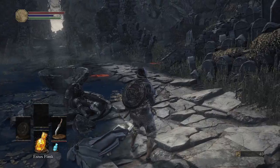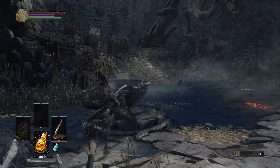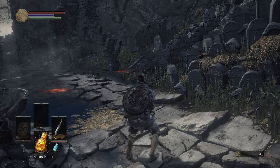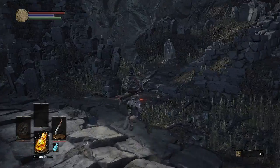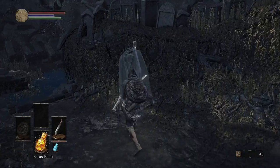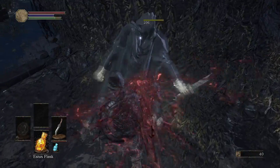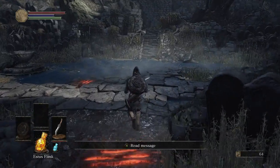So the Estus Flask — the orange one — heals your HP bar, which is up in the top left; it's the red bar. The blue Estus Flask is your mana bar, which is the FP bar — the blue one in the top left. A critical hit behind an enemy is considered a backstab. As you can see, it does quite a bit more damage than a normal light attack.